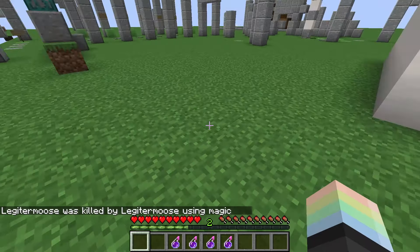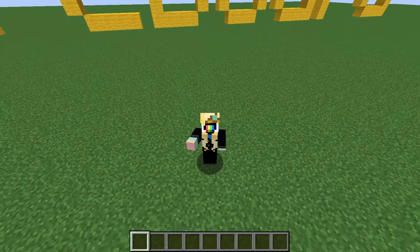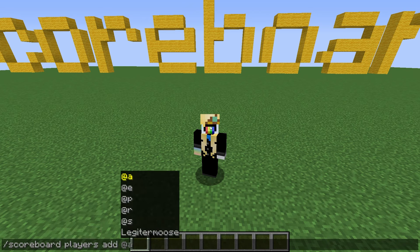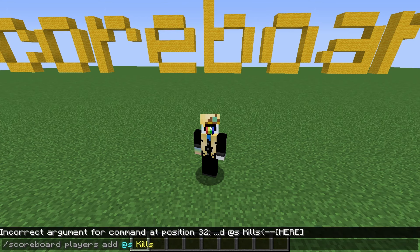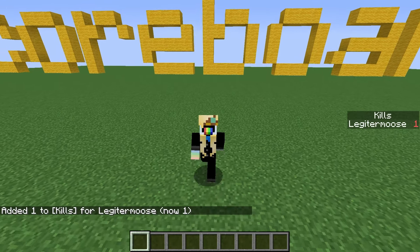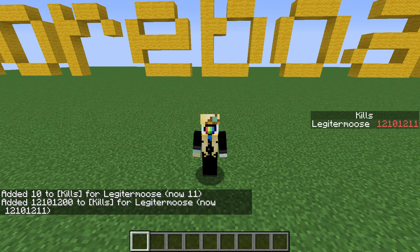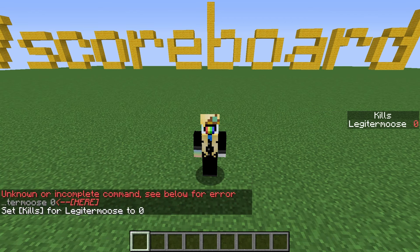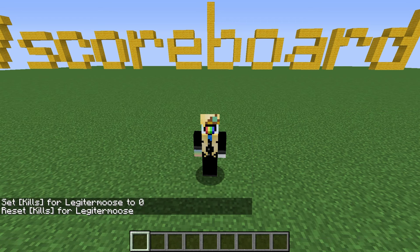Let's manually add a kill to my score so that we can see it show up. Scoreboard players is the beginning of the command for anything you want to do that will change the score. Then we do our player — I'll do at s, that's me, the player running the command — and then kills, capital K. I'm gonna add a score of one. And there I am, added one kill for Legitimus. Let's add ten. Let's add a billion. Amazing. We can also just set a score, so we can set my score to zero in case we need to do such a thing. And if we want it to disappear entirely, we can use reset.